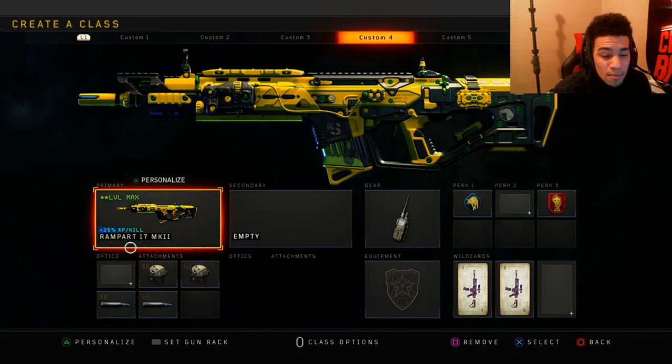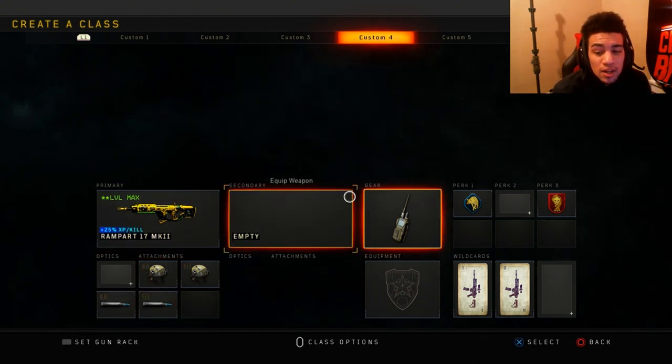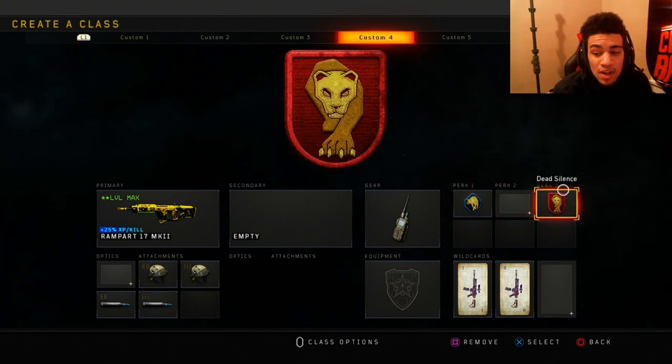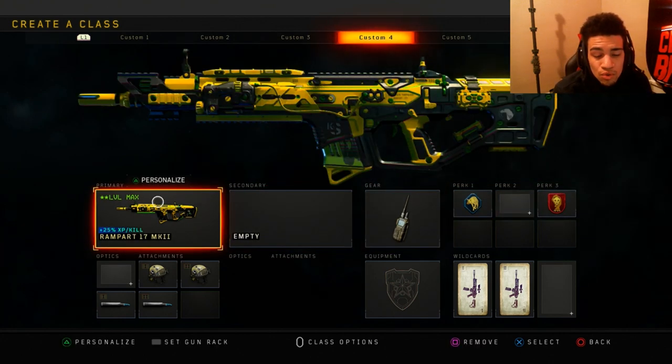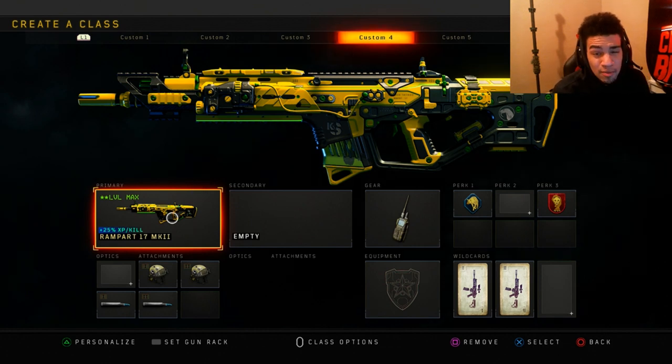Next class is probably my favorite gun in the game — the Rampart. I have High Cal 1 and 2 with FMJ 1 and 2, Compact Device, Scavenger, and Dead Silence. This thing is like a two-to-three shot kill or three-to-four — it just absolutely dominates, and it got a buff.